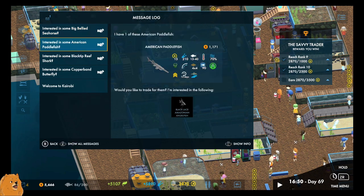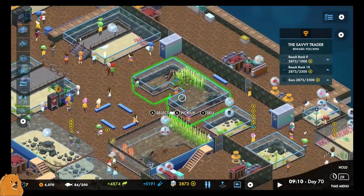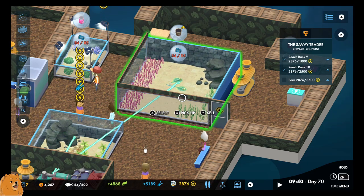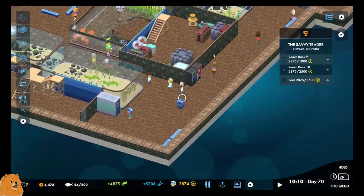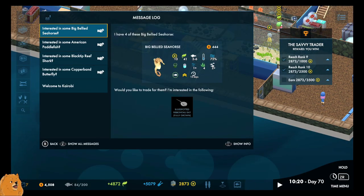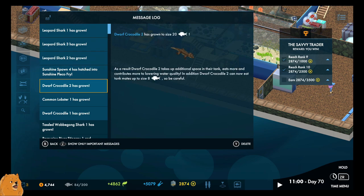We haven't even got a gift shop. We do have a blue-tipped ray — I think it's over here, yes it is. Hopefully they'll grow up soon. We're kind of just lacking mechanics at the minute which is fine — we can hire them as we go along. Seven more messages: sharks growing up, pleco, and the dwarf crocodile is growing up — it's not a dwarf anymore, it's size 20.